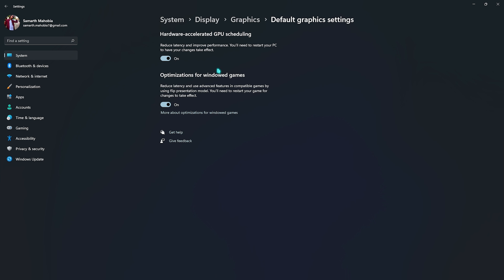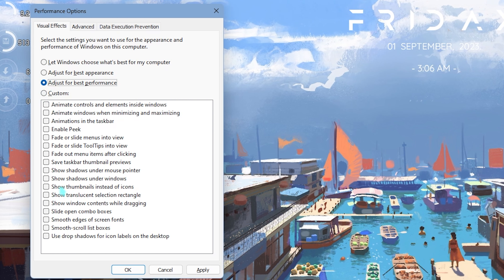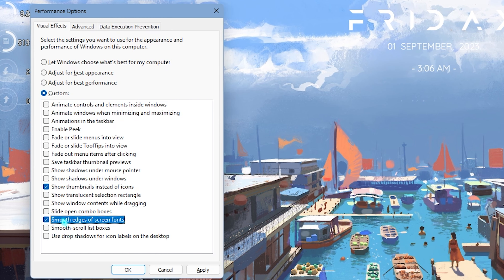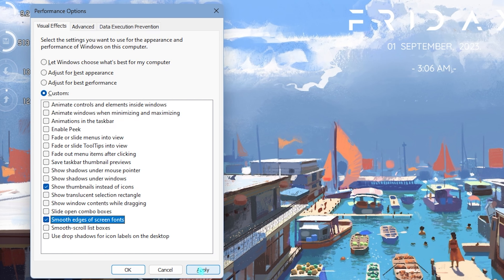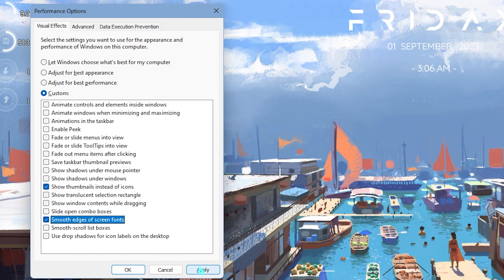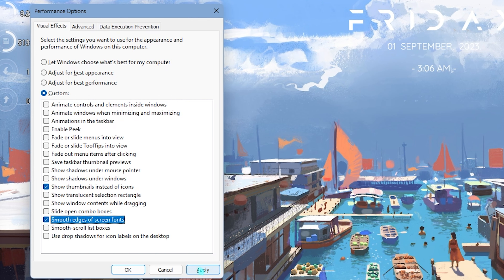Go to Graphics Settings, click on Change Default Graphics Settings, and enable both options — they reduce input latency and optimize games for windowed mode. Go back to Graphics and find the list of games using your GPU. You can find Valorant already added; if not, click Browse and go to the installation directory. Once added, go to Options, select High Performance, and click Save to optimize the game to use your GPU over your CPU.